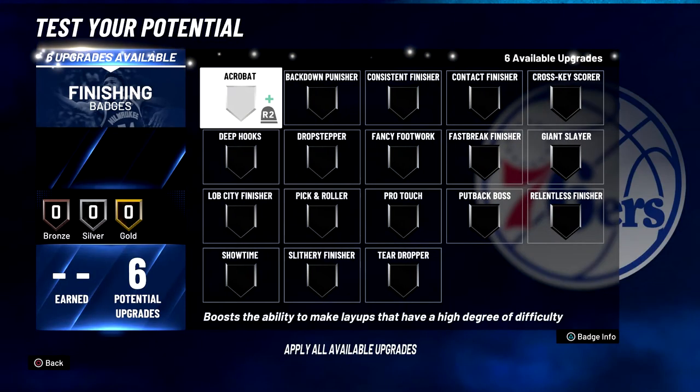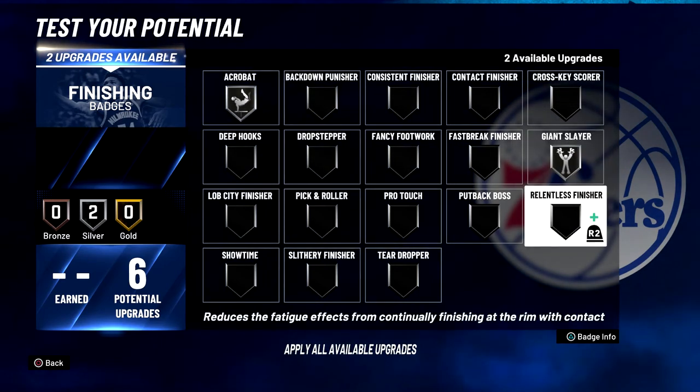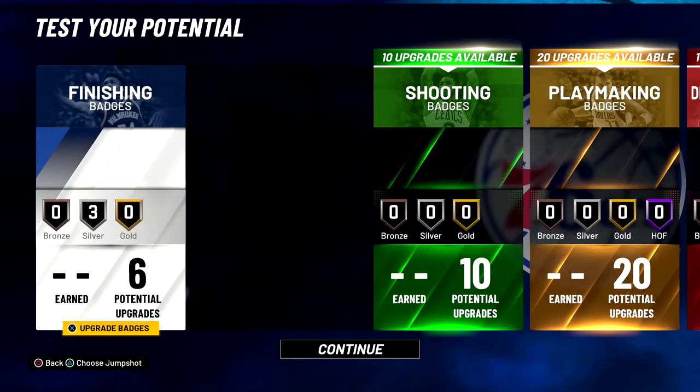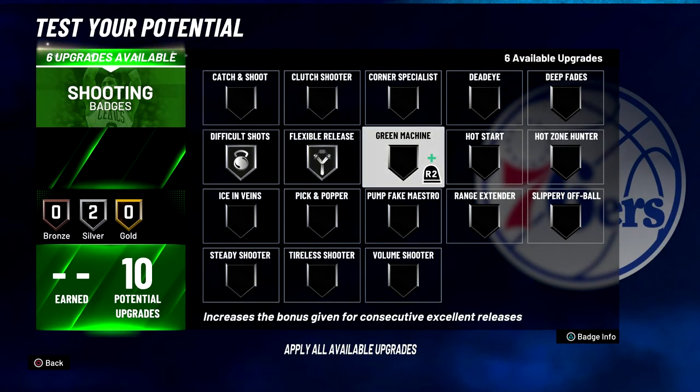For your finishing badges, you're going to put Acrobat on Silver, Giant Slayer on Silver, and Relentless Finisher on Silver. For your shooting badges, you're going to put Difficult Shots on Silver, Flexible Release on Silver, Green Machine on Silver, Hot Start on Silver, and Hot Zone Hunter on Silver.